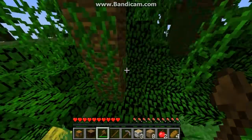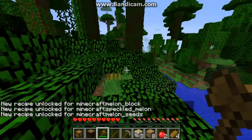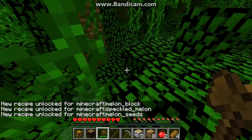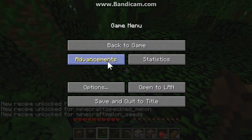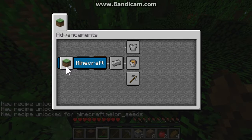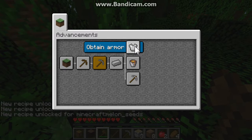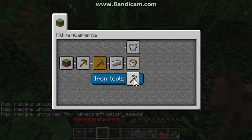I don't see any. When you actually achieve a new block, it shows 'new recipe unlocked' for things like Minecraft's melon block. You can see we have advancements like minestone, upgrade tools, smelt iron, and obtain armor.